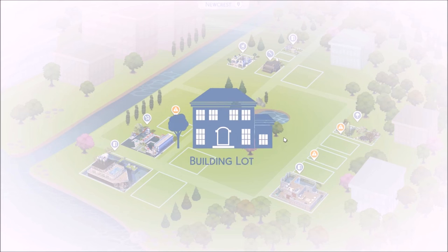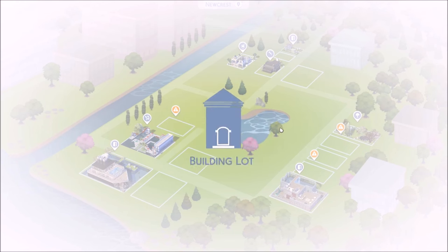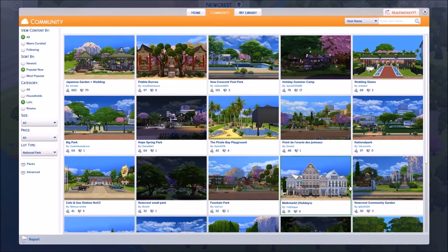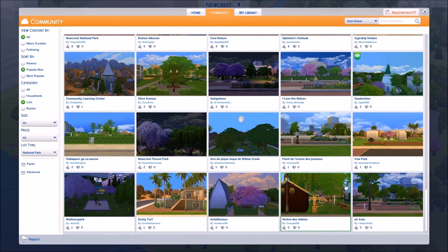We'll definitely have the kids in this let's play go there before they age up to teenagers. Chloe is actually pregnant in the let's play, so the baby can go here all the time - it's so cute! I absolutely love that. It's kind of cool finding this stuff in the national park section, I would have thought we'd find it in generic.